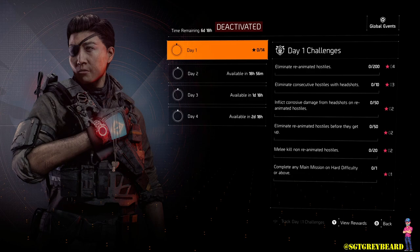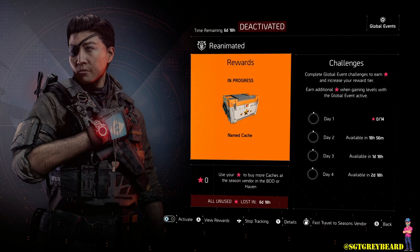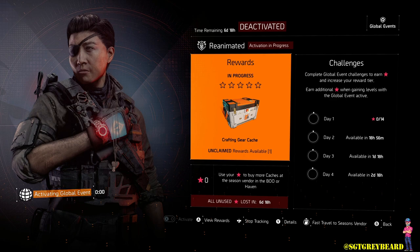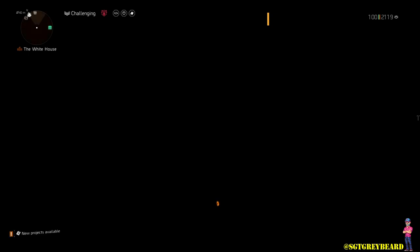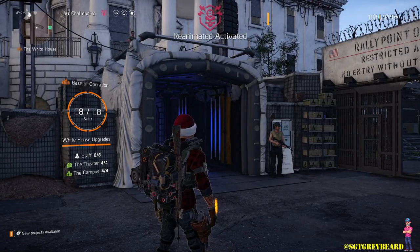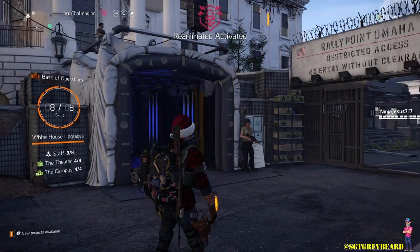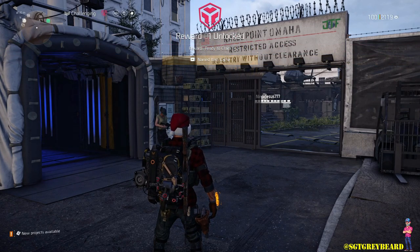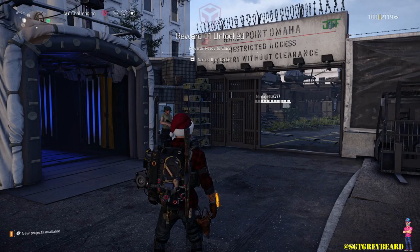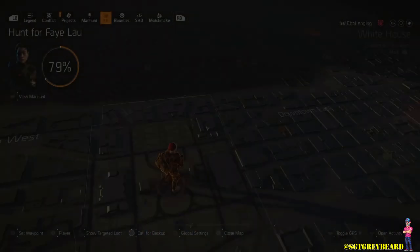You can earn stars in multiple ways — you have daily challenges that go on for the first four days. For new and returning players, if on day one you miss a few challenges, you can always go back and complete them at a later date; just follow the prompts at the bottom of the screen. Also remember: you are not going to earn any stars or caches whatsoever unless the event is activated, so make sure that's the first thing you do.